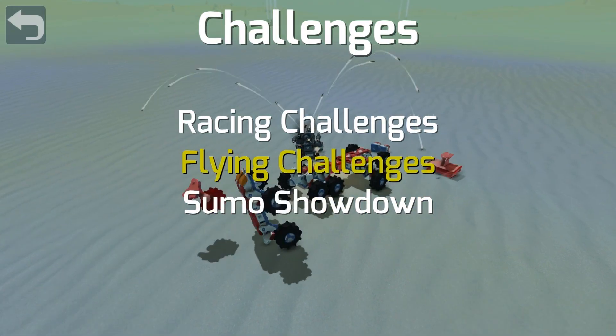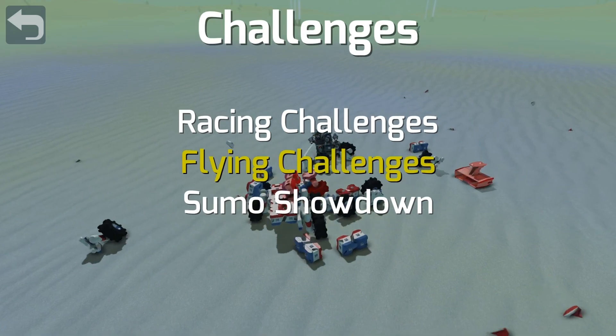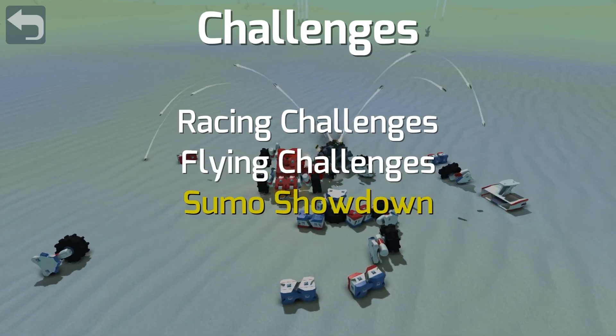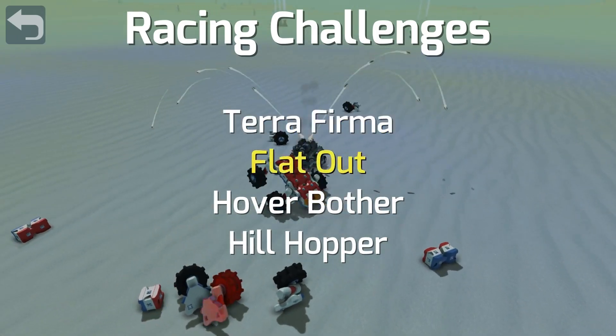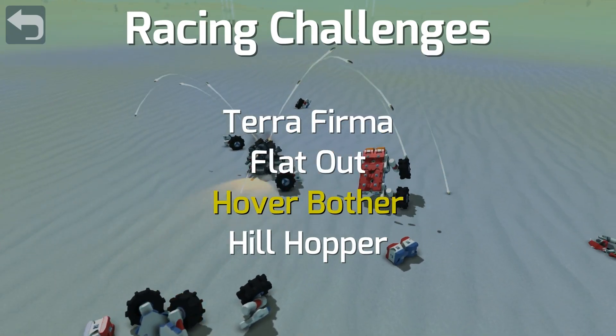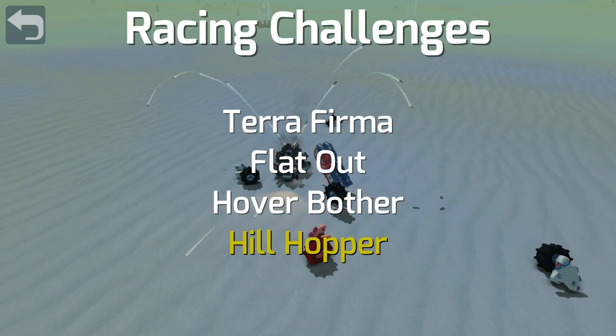So in challenges, you have race challenges, flying challenges, and a sumo showdown. We're going to go into racing challenges first. The options are Terra Firma, Flat Out, Hover Bother, and Hill Hopper.